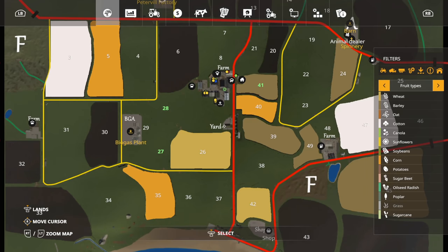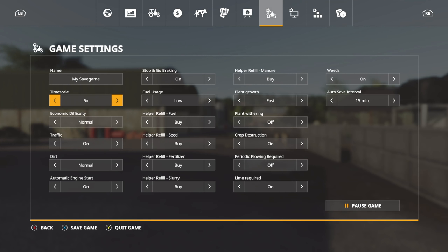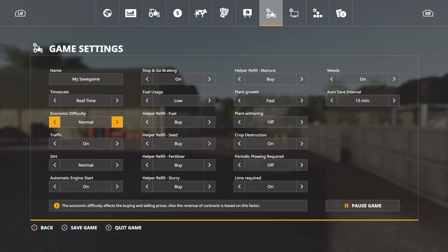First thing we're going to do is go into settings and make sure everything is good. Set time to real time to slow everything down as much as possible. Game difficulty — normal, easy, or hard, whatever you want; I like starting on easy. Turn traffic off because it makes getting things from point A to point B a lot easier. Fast dirt, automatic engine start off, fuel usage to default which is high. Plant growth fast, plant withering off, crop destruction on, periodic plowing on, lime required on, weeds on, and auto save turned off.